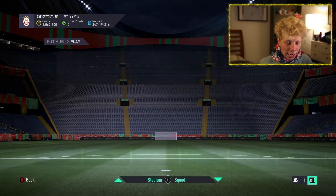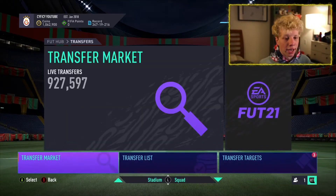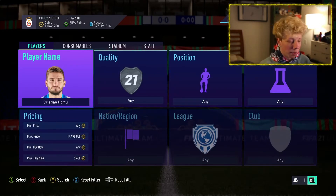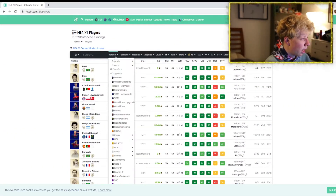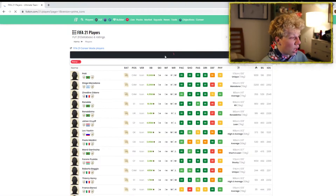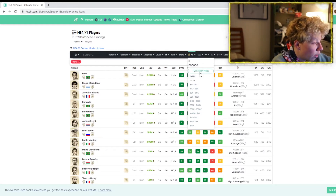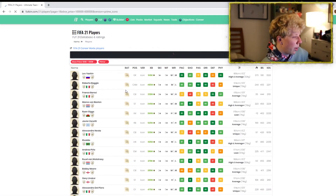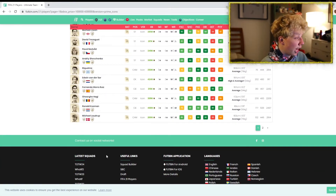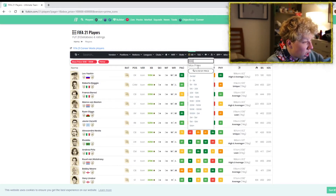I really think the prime Icon SBC is very much worth it. It's 600k for a prime icon, and if we go look on Footpin there are a lot of prime icons that are under 600k — but also a lot over 600k. We'll set the maximum to 600k and look. There's a decent amount of icons under 600k, and if you look at icons available above 600k, there are quite a few of those too.